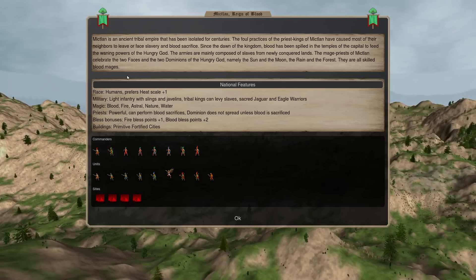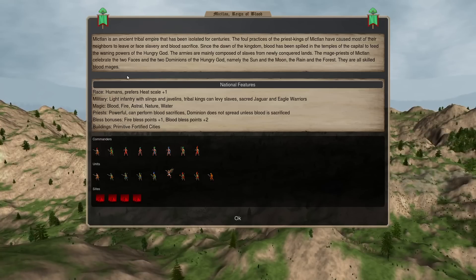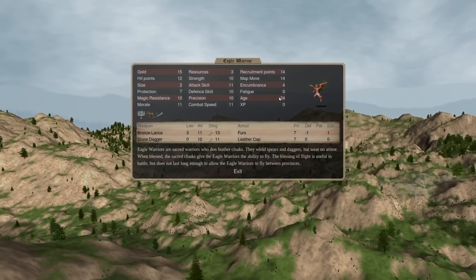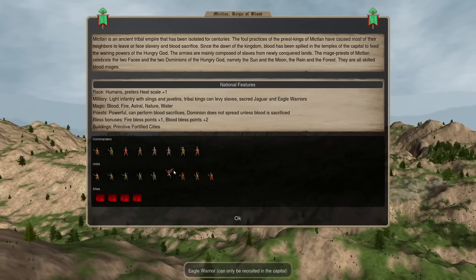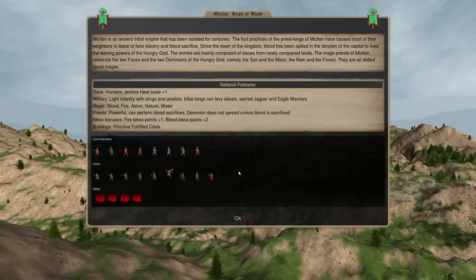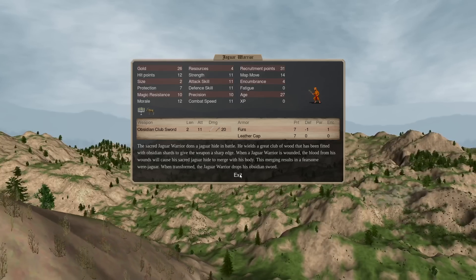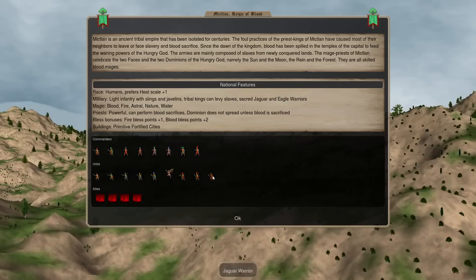So what is Micklin? Micklin is probably the premier Hellbless nation in the game. They usually are going to burn all their scales to the ground. They have two sacreds. In Early Age you can get Eagle Warriors — a sacred unit with two weapons that can fly when blessed — out of your cap. And in every fort you can get Jaguar Warriors. In Middle Age it's the reverse, where Jaguar Warriors are scarce and only available from your cap, but Eagle Warriors you can get everywhere.